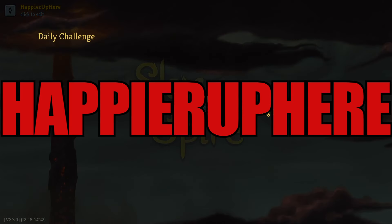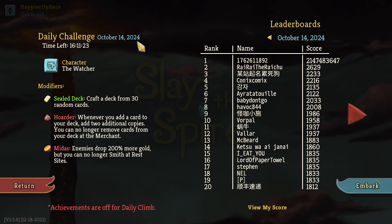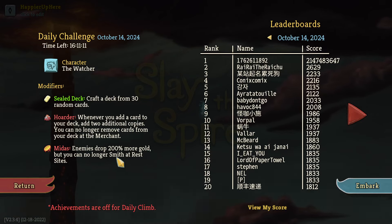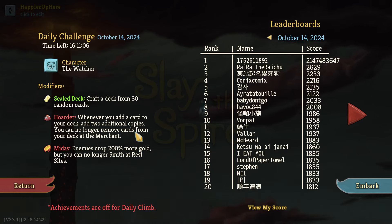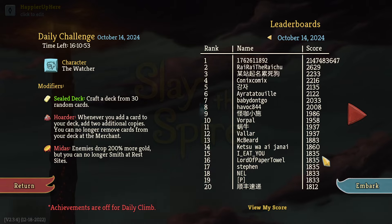Hey, welcome to Slay the Spire. Today we're playing the daily challenge for October 14th, 2024 - the Watcher character with the Seal Deck modifier. The deck is crafted from 30 random cards, and whenever you add a card to your deck, you add two additional copies. I'm also very happy to be back - I've missed recording daily. I see Vorpal here with an amazing 1958 score, and Ichu and Steven with 1835.